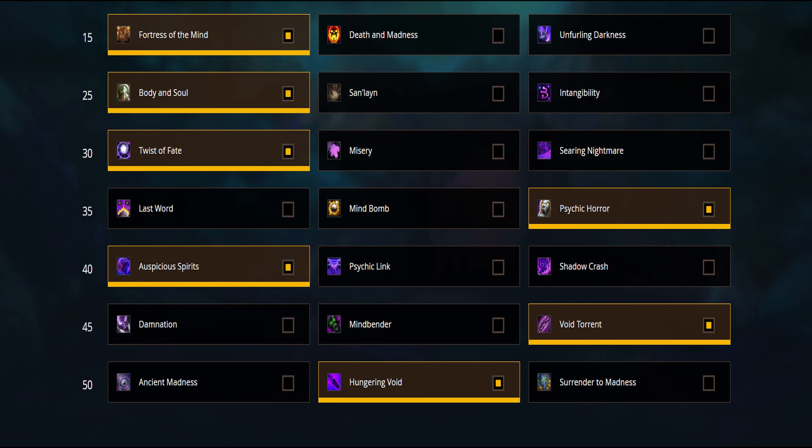Fourth row tends to be quite useless when it comes to raiding, but generally speaking, go for Last Word if you need a kick and go for Psychic Horror if you can stun an add, for example. Next row is guaranteed Auspicious Spirits — more insanity generation and damage contribution. The other talents tend to be for AoE.